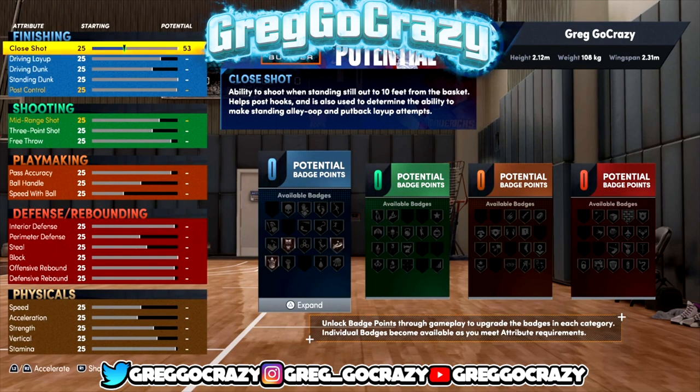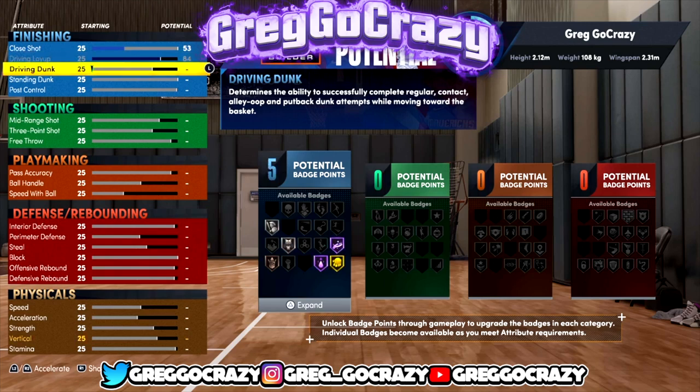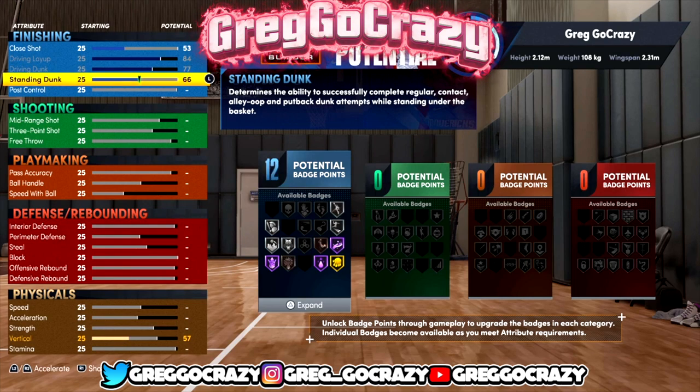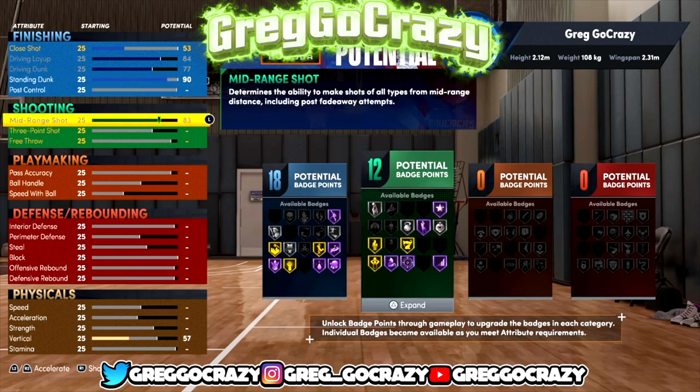For this build I already pre-created it just to test some things out and see how things work in the game. I think this build comes out with 21 or 20-something finishing, I'm not sure. As you can see right now, I gave him a close shot of 53, maxed out his driving dunk, driving layup, and made his standing dunk 90 — he comes out with 18 finishing.